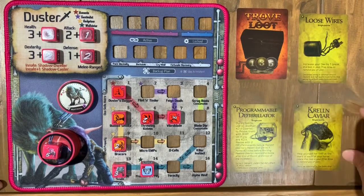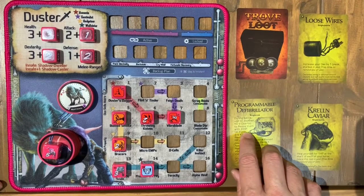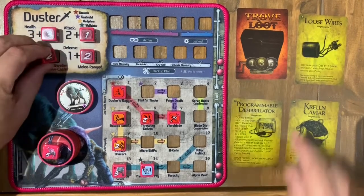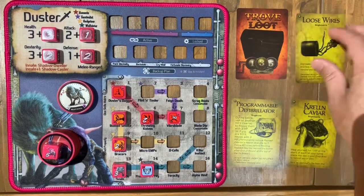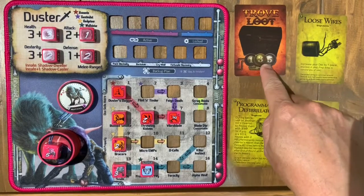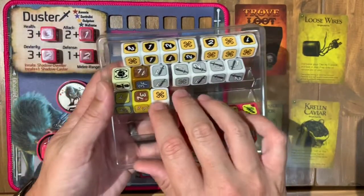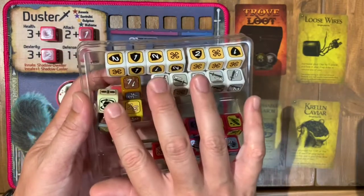Over here is your loot, which you gain by completing scenarios successfully. This one lets you heal yourself, this one heals one HP at the start of each turn which is really nice, and this one increases your dexterity by one - so I was only rolling four dice until I obtained the loose wires. If you ever discard a loot item because you wanted something better, since you can only have four loot at a time, you'd go back down to that stat. This last one is trove loot, which means it's locked. Here are all of Duster's dice including her lock dice.